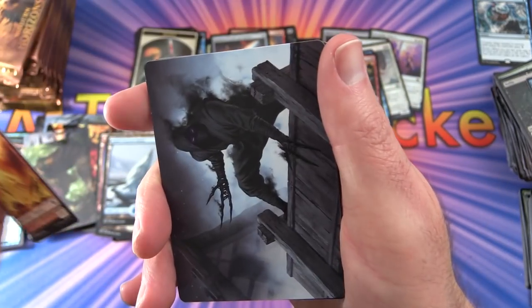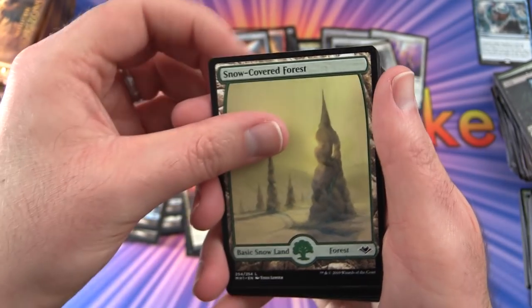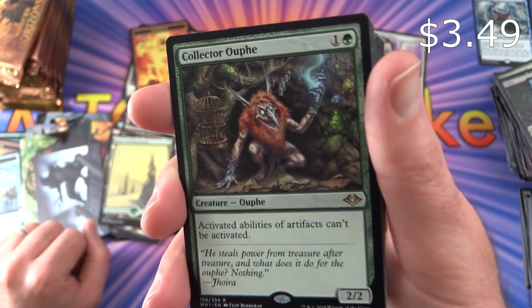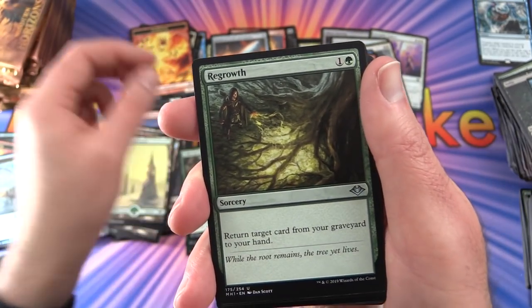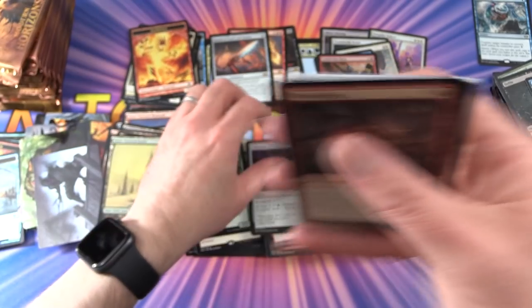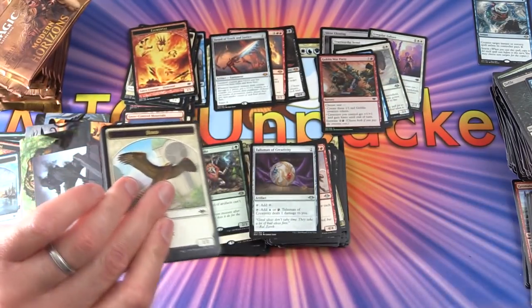Pack 23: Non-foil Elemental token. Snow-Covered Forest. The rare is Collected Ouphe — creature, Ouphe, 2/2 for 2: activated abilities of artifacts can't be activated. Creepy-looking dude. Also got Regrowth, Awe Scale Guardian, Talisman of Creativity, and some shenanigans card we didn't have time to read.